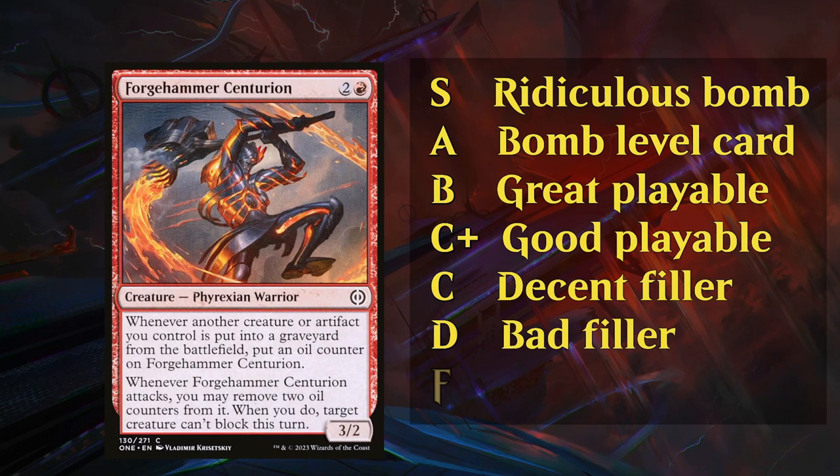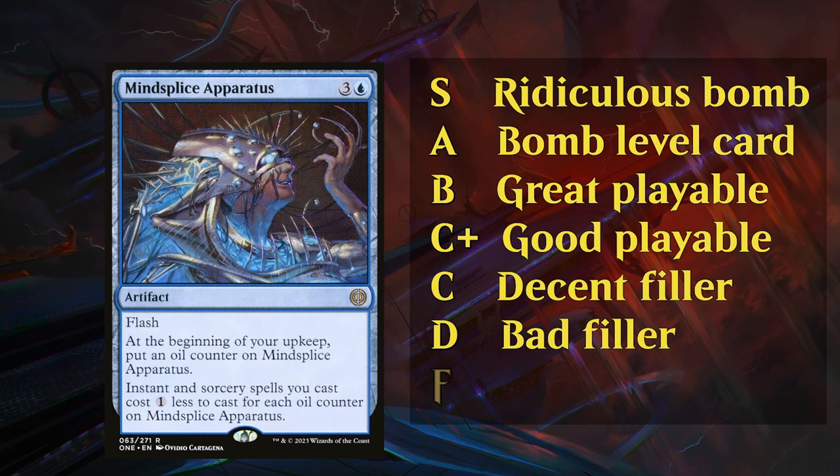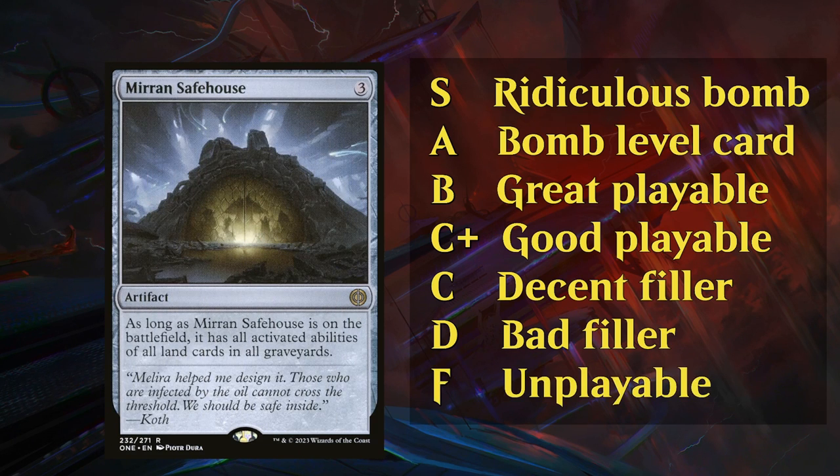Then we get to the D tier — these are the weaker cards that you're going to cut from your deck more often than not, but every now and then, if you're light on playables, you might still include some, like the Centurion. Some niche cards more meant for constructed, like Mind Splice Apparatus, will also fall in the D tier — just not enough use cases in limited. F tier is pretty rare nowadays; there's not a ton of totally unplayable cards for limited, but Mern Safehouse from Phyrexia is a great example of a card with some niche constructed applications but very few redeeming qualities in limited.